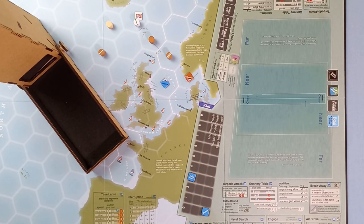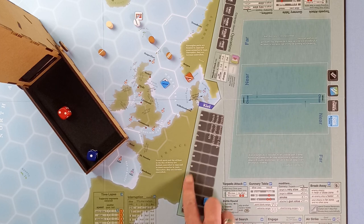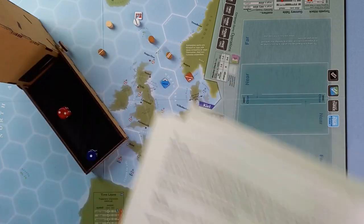Because the Rawalpindi initiated the battle we assume the British had the initiative, so we're trying to take it away from them. Only just — the British keep the initiative. We don't roll for weather, but we're going to roll on the bad weather table and see what happens.